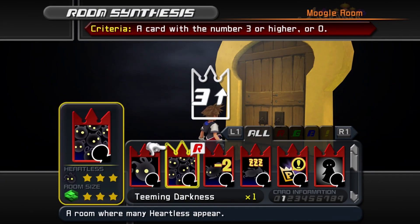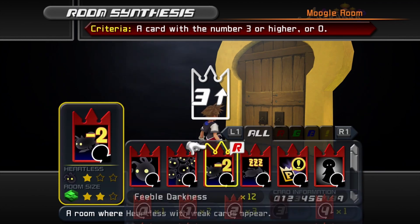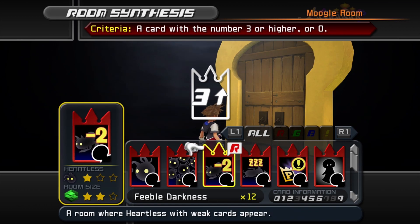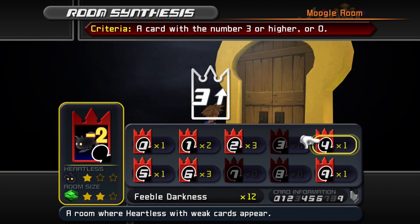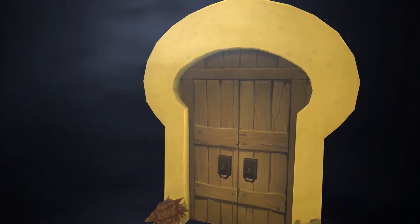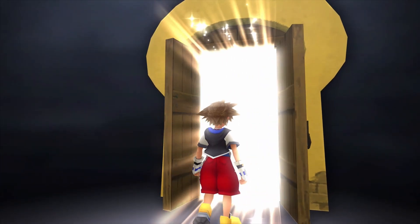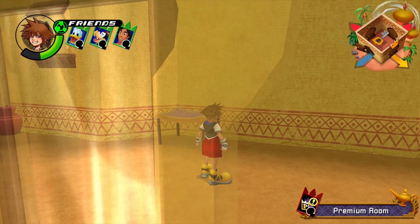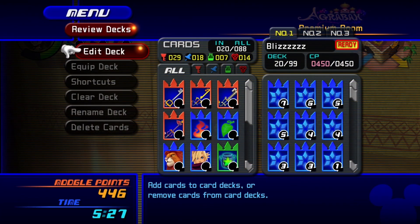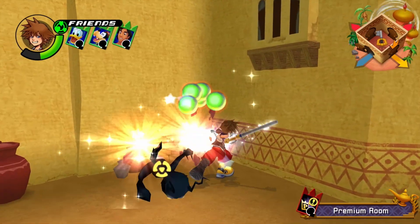I can't use a Teeming Darkness or Feeble Darkness. I'll just use a Premium room — didn't mean to use a four but we'll use a Premium room, why not. This is going to be a test of the Blizzard deck — let's see how it works. I have the Blizz deck equipped. Here we go, game time!